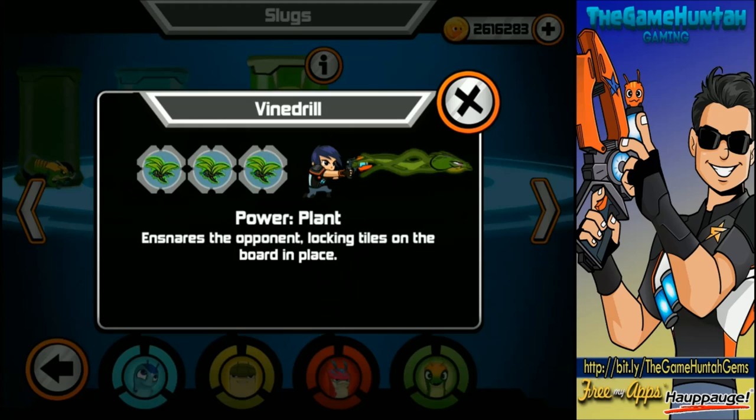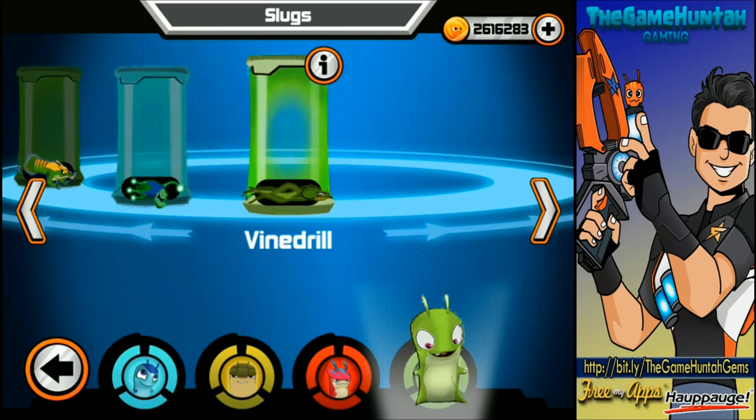What is Vindrill? It has the power of plant — it ensnares the opponent, locking tiles on the board in place. Interesting. It ensnares the opponent, locking tiles on the board in place. That's going to be interesting.